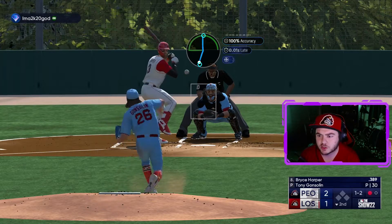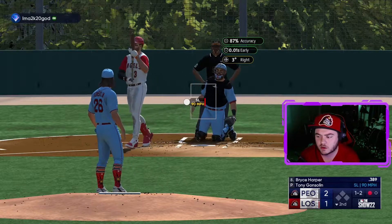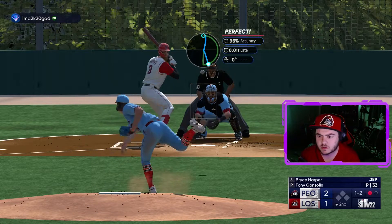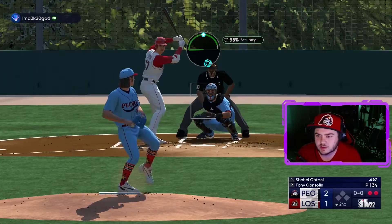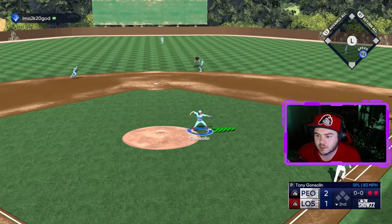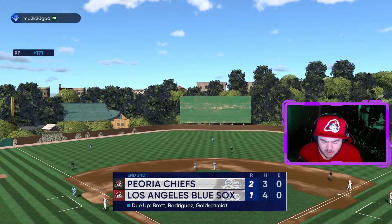Get him with a splitter, Tony. Curveball down and away — ground ball to Javi, I'll take it, it's an out. It's Shohei Ohtani but he's gonna ground out to Tony Gonsolin, one-two-three, and we hold the lead.